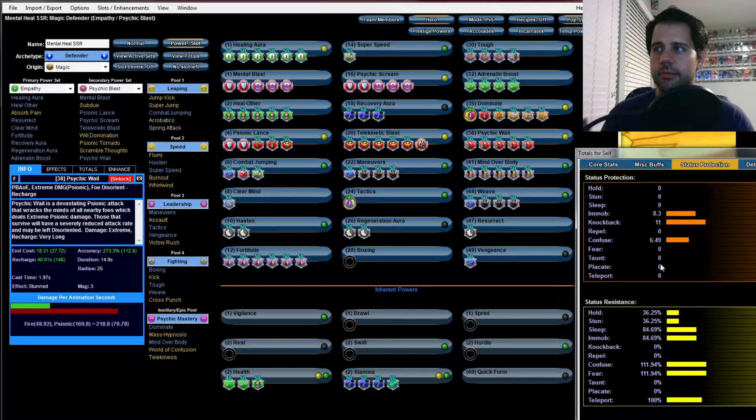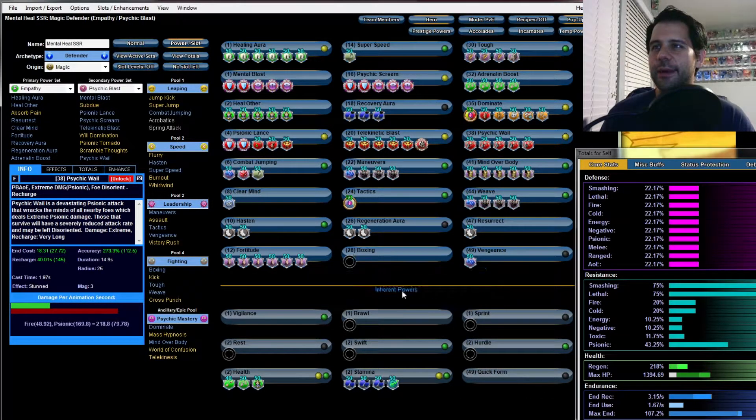Let's check our status — knockback is at 11, which is perfect. That's exactly what we want. Anything 10 and above is perfect for PvE. For PvP you'd want to go higher.